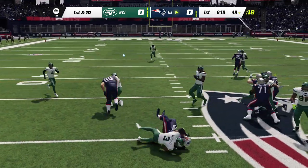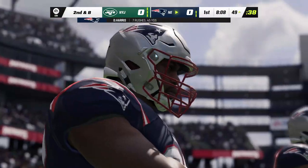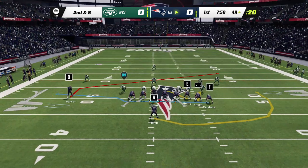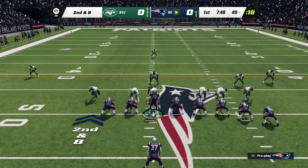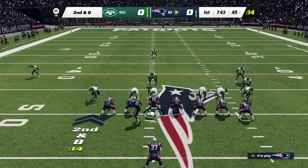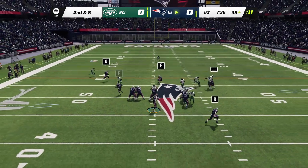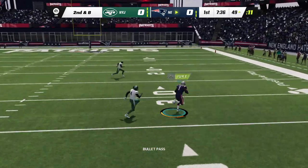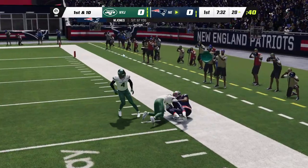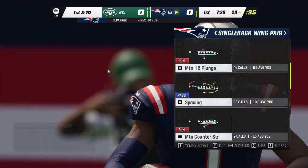First down carry for Harris — he can only manage to get a couple, second and eight coming up. The defense was ready, looking for that run-pass option. From just shy of midfield, Jones — and this is caught, it's Parker — and he's going to get this one down to the edge of the red zone. The catch and run pays off for 29 yards. Quarterbacks love slant routes because the receivers are breaking right into their line of vision.